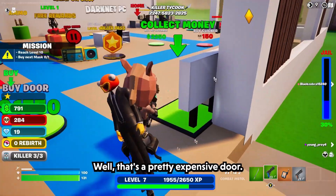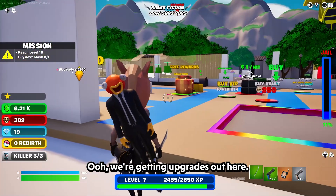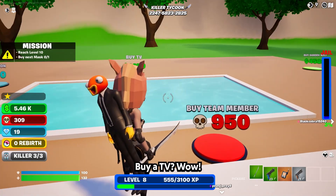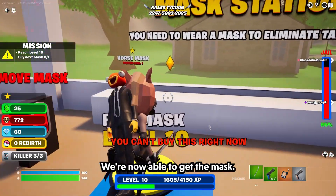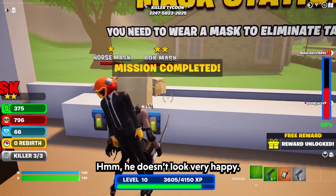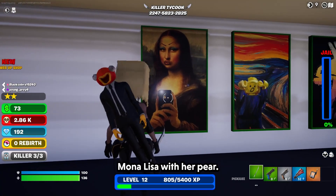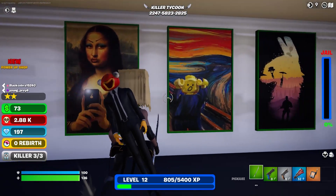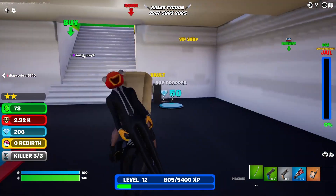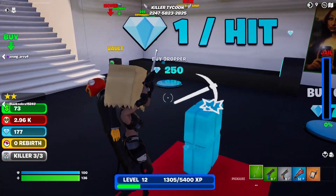Buy a door — well, that's a pretty expensive door. Pool area? We're getting upgrades out here — upgrades people! Level 8. Buy a team member? Buy a TV? Wow, we're now able to get this map. So now I am a bot. Very interesting art here — we got the modern Mona Lisa with her hair, we have Scream Lego, llama. Buy a dropper. What is a dropper dropping?